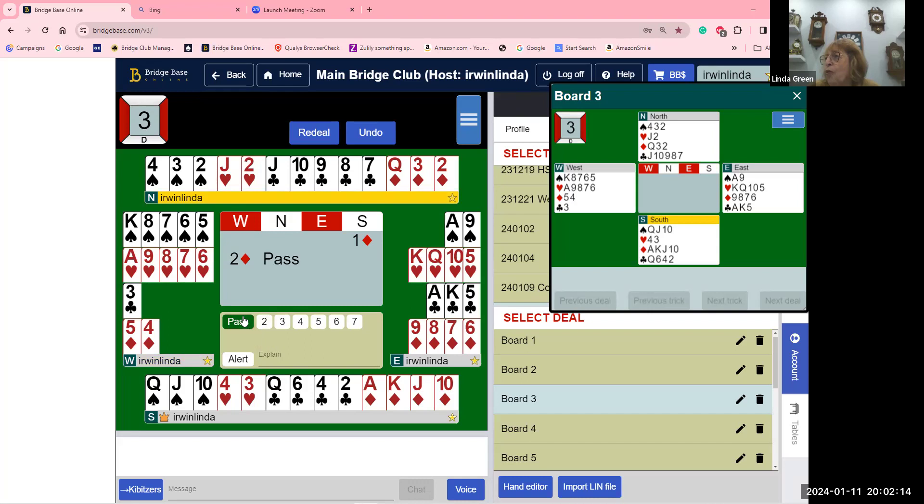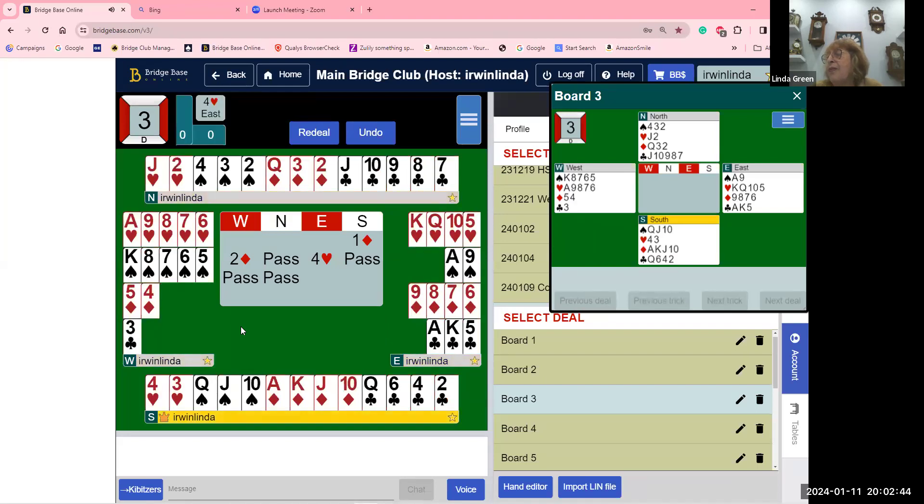It goes pass by north. Now look at the east hand — east has an amazing hand, too many points to bid two hearts. Automatically, whether partner is strong or weak, east has to go to game and bid four hearts. You bid the limit of your hand according to how many points you have. They're going to lead the ace-king of diamonds — we always lead from where we live.